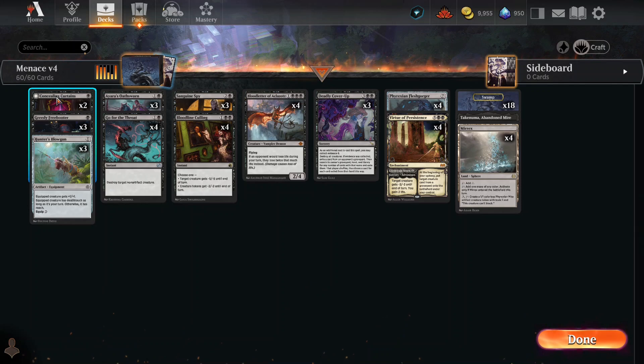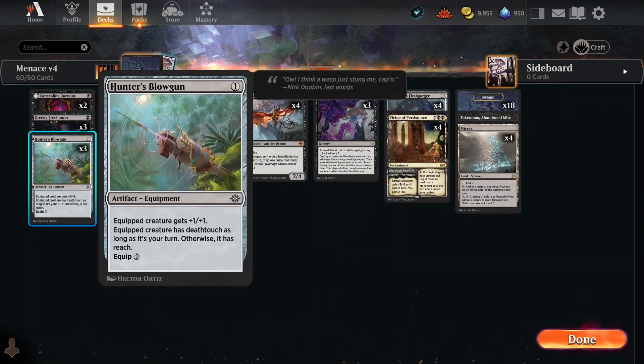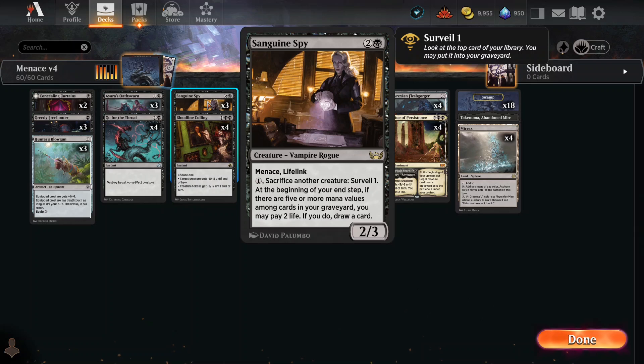Let's take a look at the cards in this deck. We got a guy with Hand Hate and Menace. We got the best chump in the world — when he dies, you get to scry and you get a treasure token. We already talked about the Blowgun. Ais Earthsworn comes out as a 2/2 with Menace; every time you deal damage to a player, she gets a counter and can grow up to a 6/6 eventually.